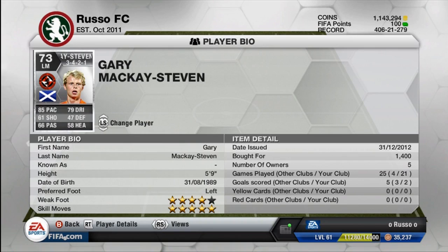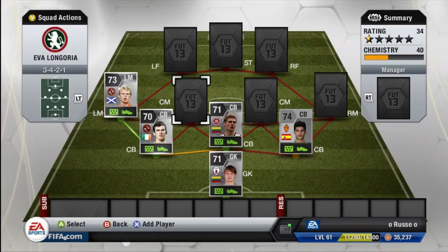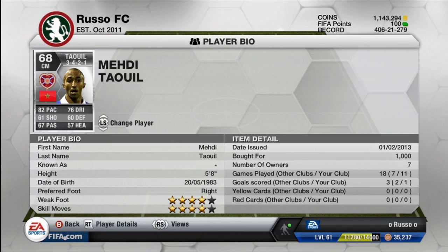Moving on to the left mid, we have one of the coolest players in this game and one of my favorites: Gary McKay Steven. Stats: 85 pace, 79 dribbling, 61 shooting, 47 defense, 66 passing, and 58 heading. Most importantly, he has a four-star weak foot and five-star skill moves — a silver five-star skiller for only 1,400 coins. He gives perfect linkage with Gunning from Dundee United and also with Taouli from Hearts.